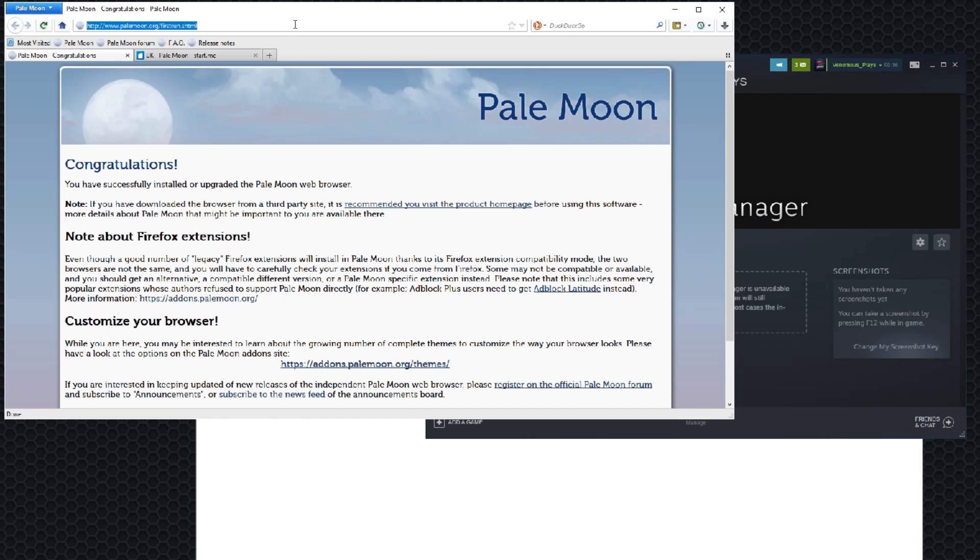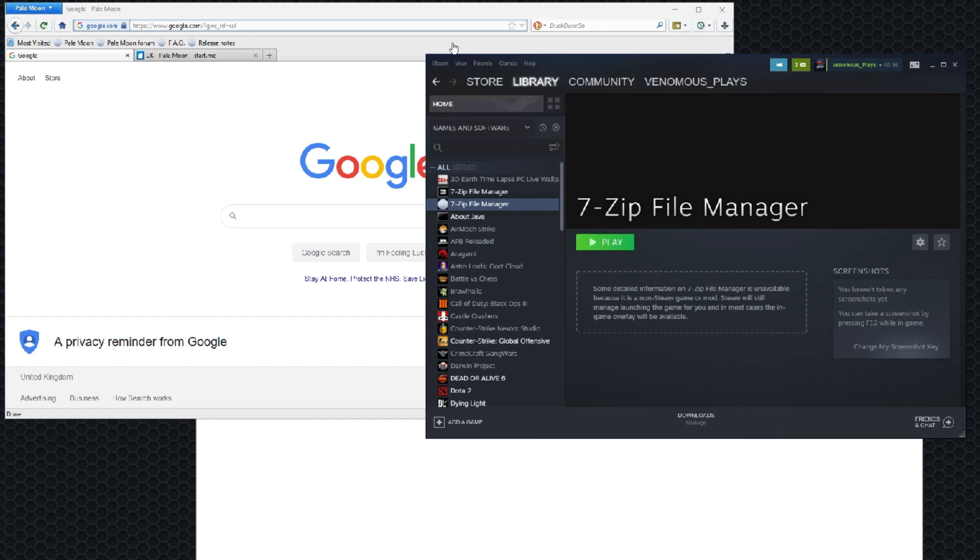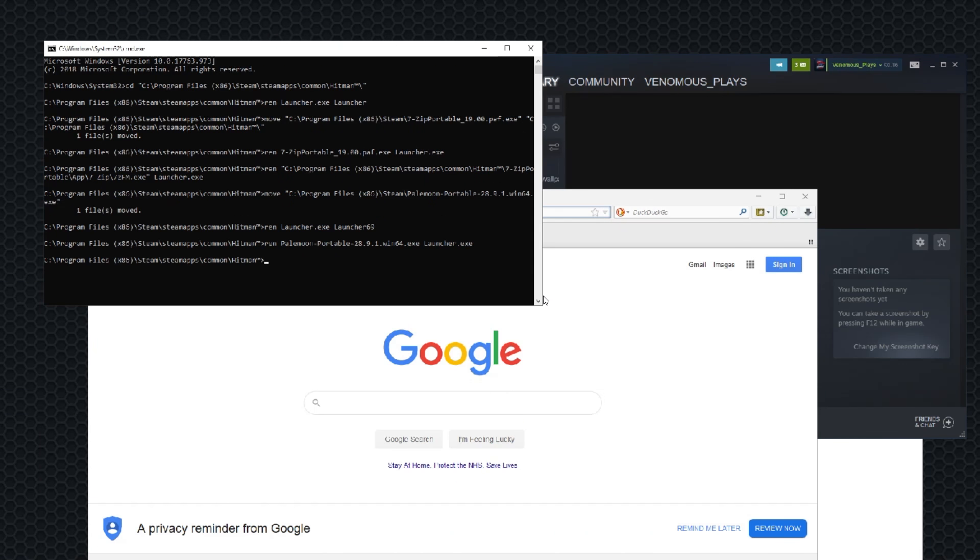You can now go to Google and install and run anything, basically. Just remember: whatever the file name is, you have to go into Command Prompt and type REN, that file name — let's say it's called Ginger.exe — put a space and call it Launcher.exe.